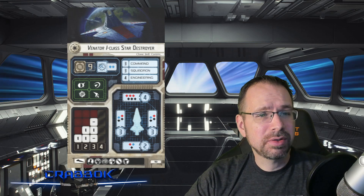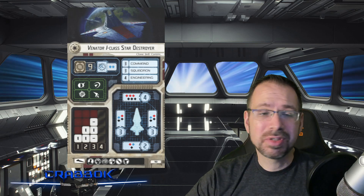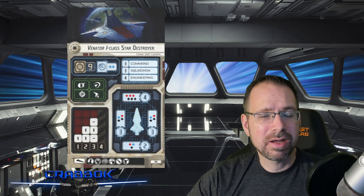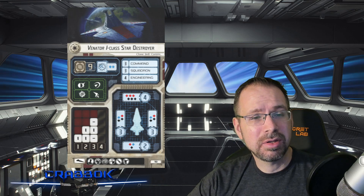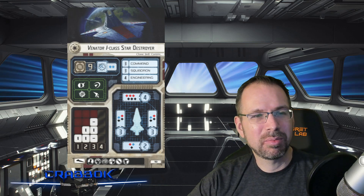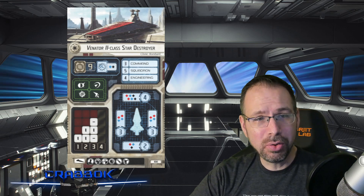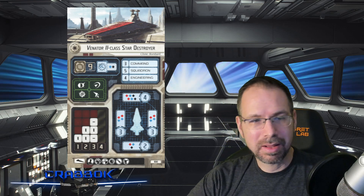The four front shields and nine hull make it a little bit tanky even though it does not have a defensive retrofit. Also worth noting: while this ship does have some blue dice, it does not have the Ion Cannon slot — and neither do any Republic ships right now. This is the elusive slot that many ships have across the board, except for the Republic. They have no Ion Cannons whatsoever, and that will be more of an issue when we get to the Venator II.